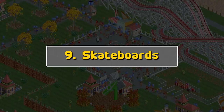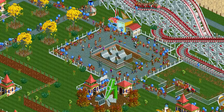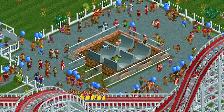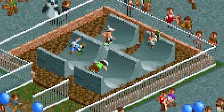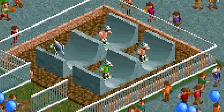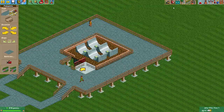Number nine: skateboards. This is one of the most creative custom rides I've ever seen. It's also super simple — not anything crazy — but look, they're like skating on these half pipes. They've got their pads and you can see the helmets and everything. It's so detailed. I usually put these in the middle of a big concrete plaza because it reminds me of an actual skate park.